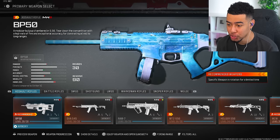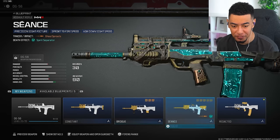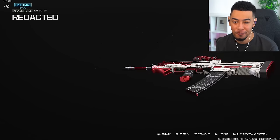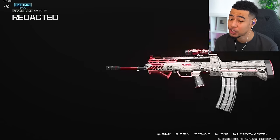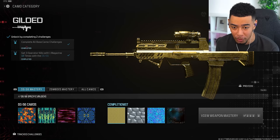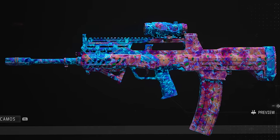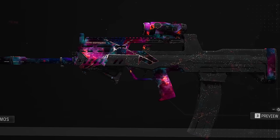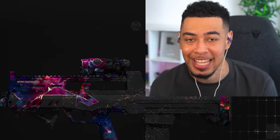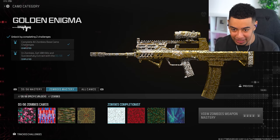Now if we go over to the DG 56 — is that an assault rifle? Yeah, the DG 56 — we can see the Redacted blueprint right here. For a free blueprint it's actually not too bad. I do want to see how it looks with camos on top of it. It just covers it all — but wait, it adds a weird texture to it. Whoa. I mean if the DG was meta this would be sick, but unfortunately it's not. It does add a weird pattern to the mastery camos as you can see — part of it is totally inverted.